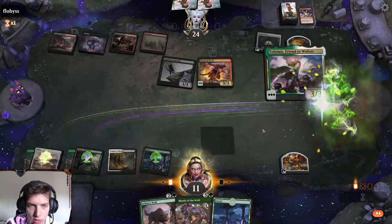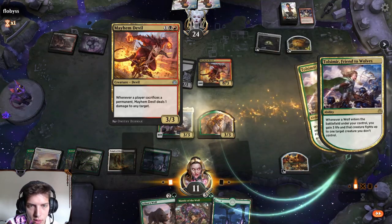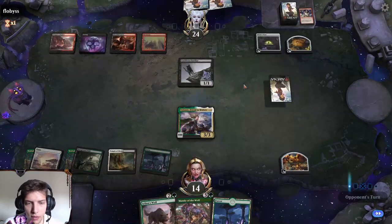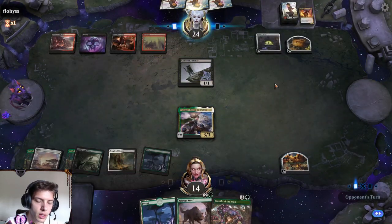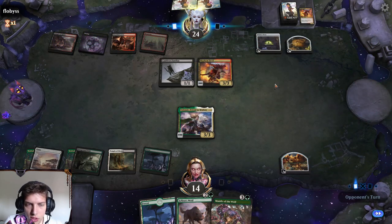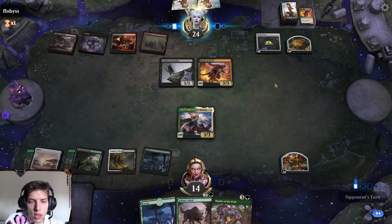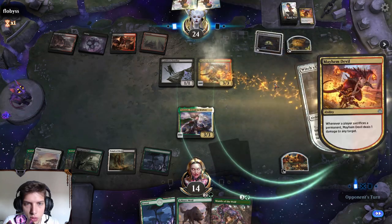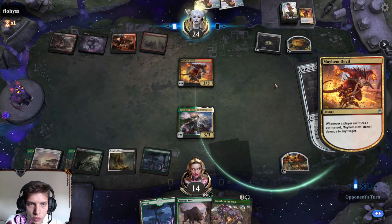Let's get Tolzimir down. Alright, so we heal up for three, we kill the Mayhem Devil, and we have a good defender overall. Now we're just looking for an Eerie Ultimatum maybe. They need to do a lot more sacrifices than just two. That's only two, brother.